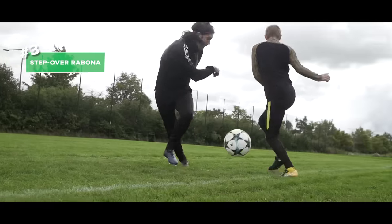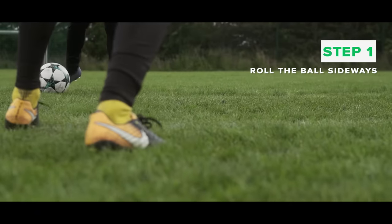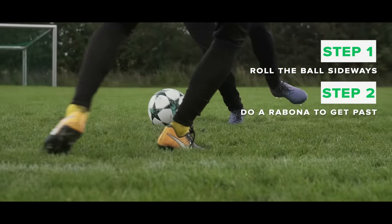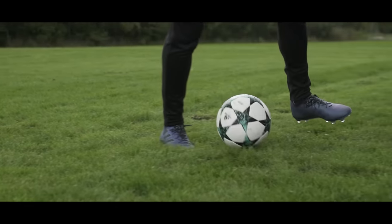Number three: the step over Rabona. Roll the ball sideways while stepping over the ball with your weak foot. Do a Rabona and choose to go either through the legs or past your opponent. Look at that — I've sent him for a hot dog. Taxi for Jay.